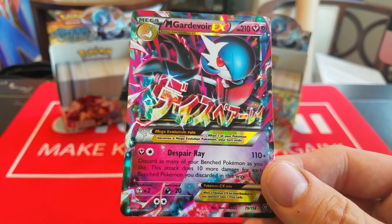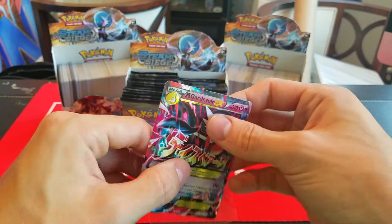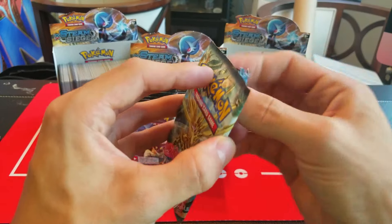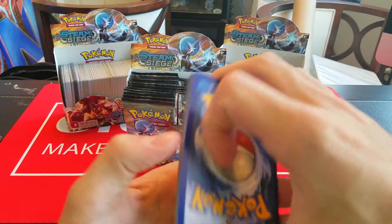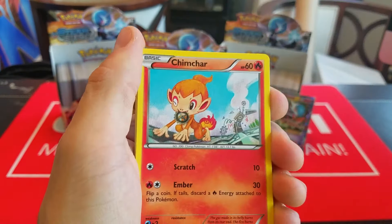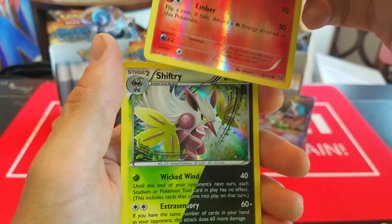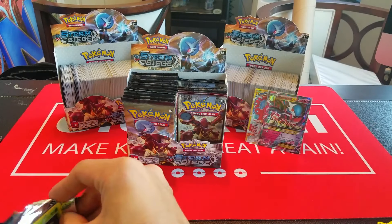I think I may have just seen something. So we have Fletchling, Oshawott, Sneasel, Drifloon, Seedot, Armor Fossil, Braviary, Nuzleaf, Reverse Holo Clawitzer — which is actually a pretty good rare to pull as a reverse — and a Mega Gardevoir EX. That's really nice, actually. I don't have this card yet, so that's great. We have the main mascot of the set.